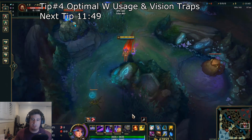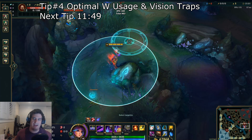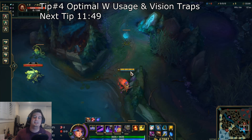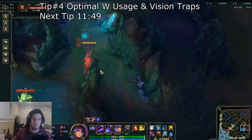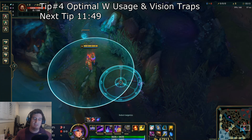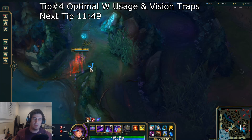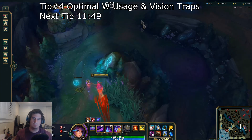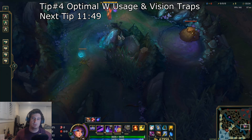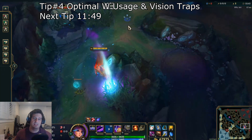Getting into tip number 4, two things to cover quickly. First, if you are new to Lillia, the W might look like a dash, but she is just running up to the target location after you input the command. You are not able to get over even some of the skinniest walls in the game even though it looks like it should happen. However, the pathing is smart — as long as your character model can walk to the circle with relative ease it will go that way. But if there is too much wall between you and your W, she will just get caught on it. You don't have to be as strict as Sion ulting through the jungle, but you do have to be mindful of not getting too far behind walls.